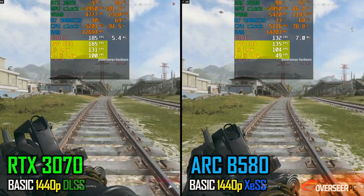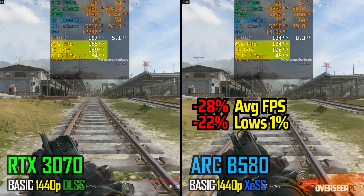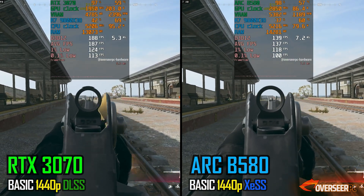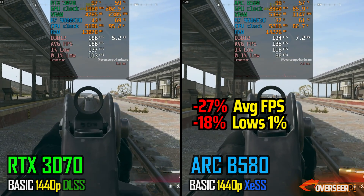First up is Warzone — this one's no contest. The difference between the two cards is significant: a clear win for the 3070, whether on the running or firing benchmark. The only saving grace for the B580 here is its power consumption.